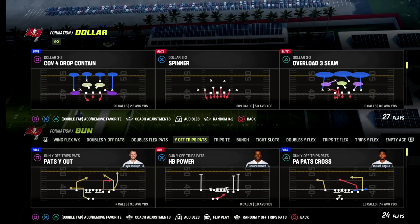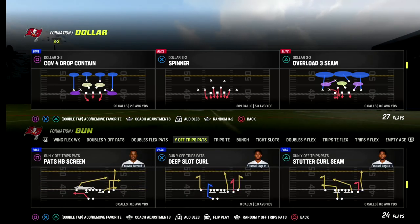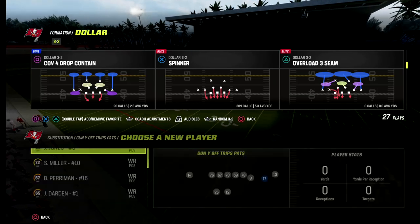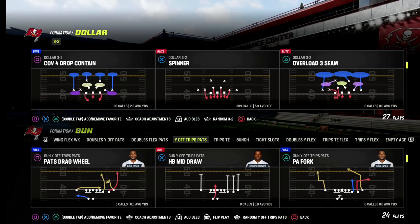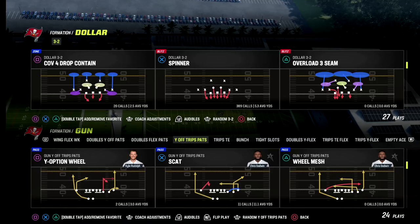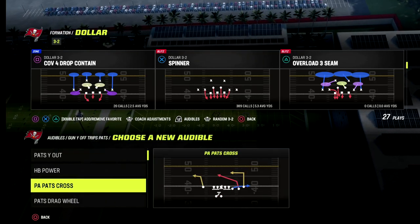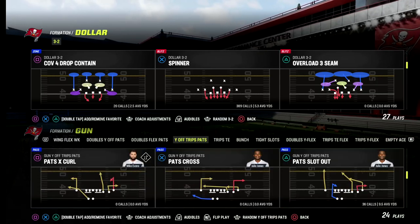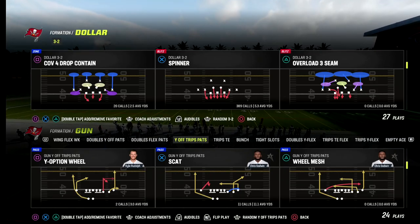We're going to talk about how I like to defend U-trips. U-trips is a very powerful offense this year. It's not even necessarily simple — I think it's actually very complicated to run at a high level. We do have a U-trips ebook out, but today I'm going to show you my favorite way to defend it. I'm going to set the Scat play as an audible, but we're going to primarily focus on Y Option Wheel, as I think this is one of the better concepts in the formation.